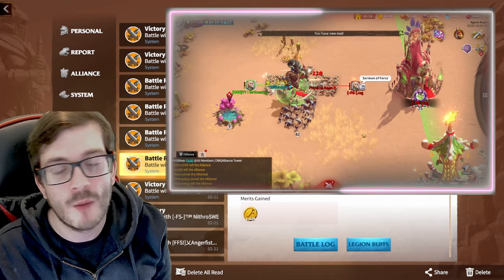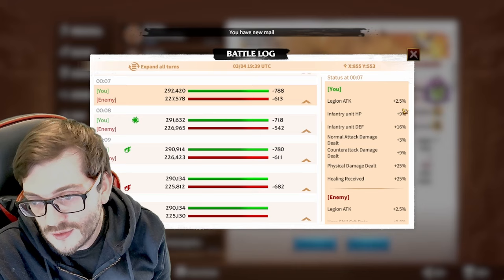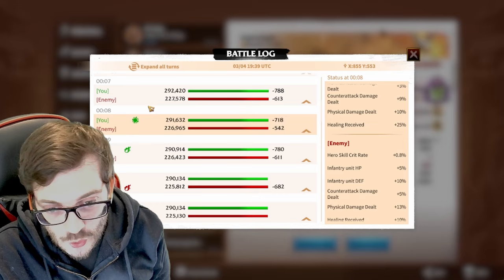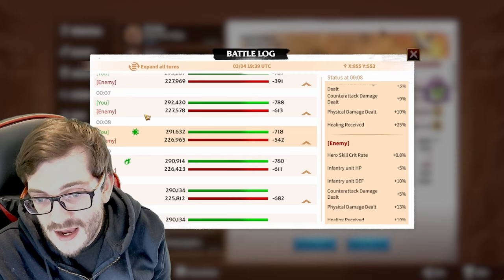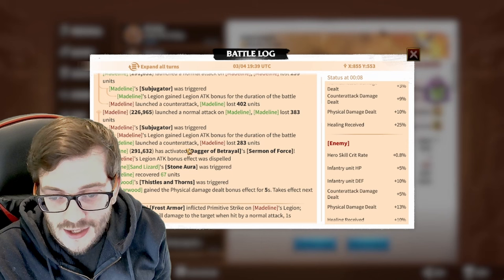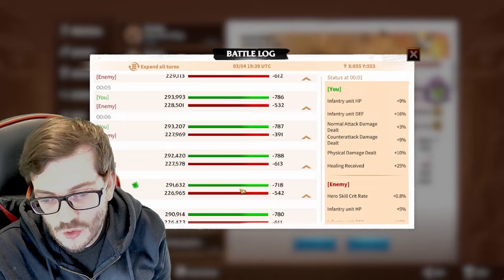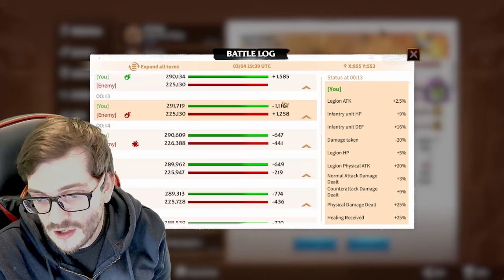Going into the actual battle log, we have a legion attack buff and our enemy also has a legion attack buff. After activating my artifact, I'm able to strip the enemy's legion attack by 2.5%. You can see it instantly disappear. We can confirm this in the log: Madeline activated the Dagger of Betrayal's Sermon's Force and removed the attack bonus effect - it was dispelled.